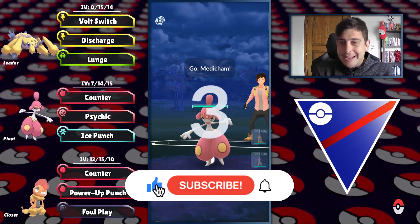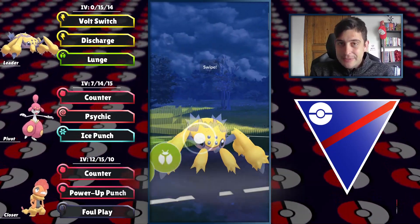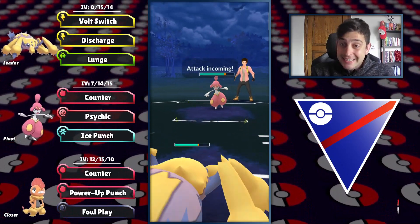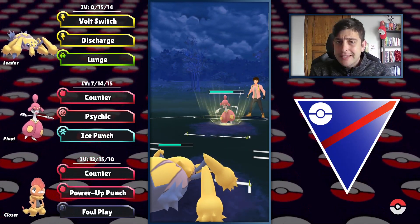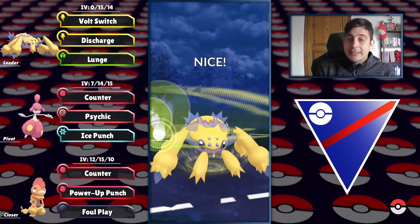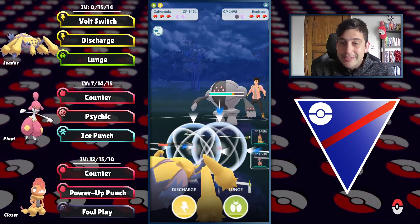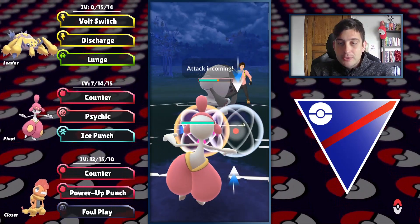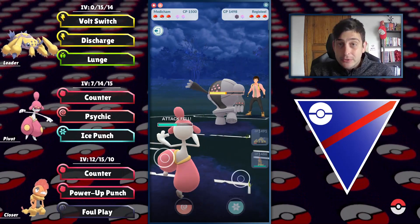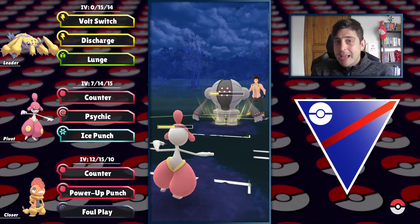Into the final battle against Papirazzi with Medicham on our lead — looking solid. We can outspeed to the first move, getting their shield out of the way with Lunge. Taking the move even if it's Psychic, we can survive after the debuff. Getting to Lunge before they do something weird, but Registeel is ready to absorb it with its amazing typing. Switching to Medicham — I didn't throw Scrafty because they were trying to bait out my fighter — keeping it for end game.